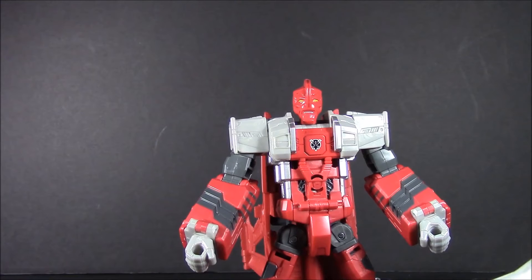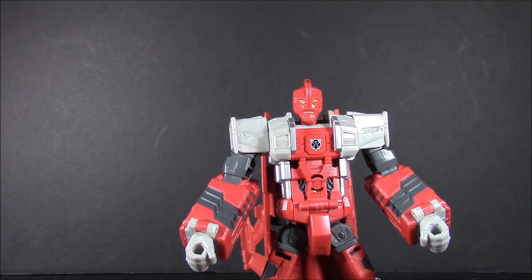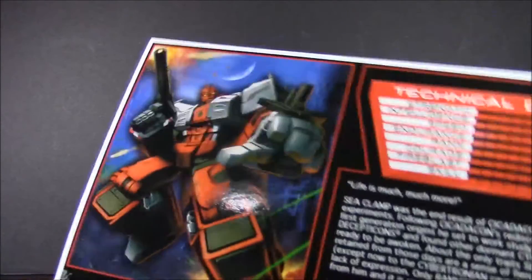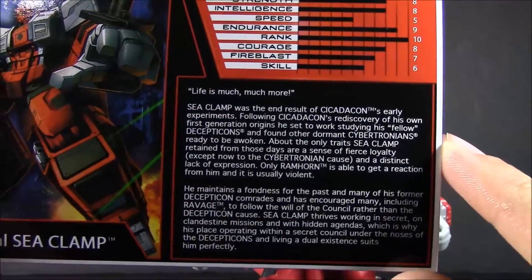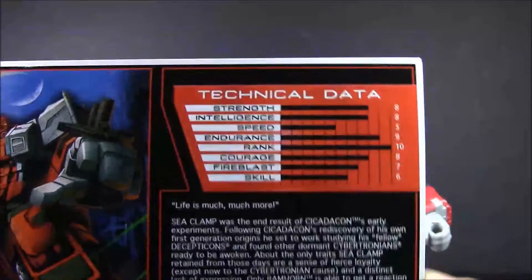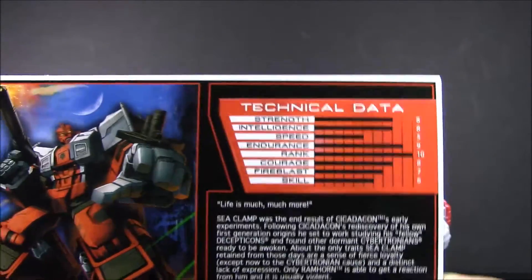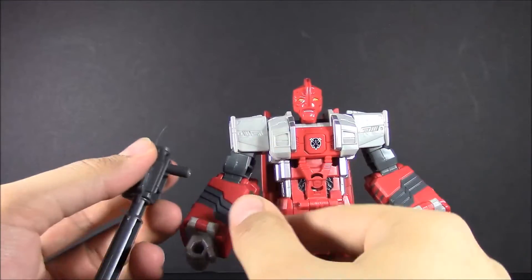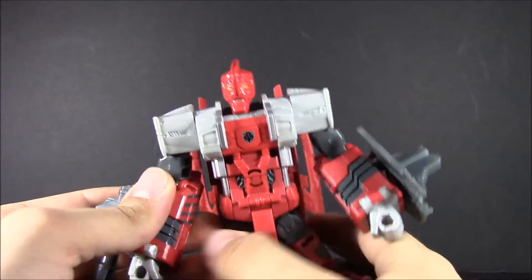We've got the file card — I'll go ahead and take it out of the plastic. There's the bio card, very much like the other cards for the Commander Wars, except now you've got the bio on the side. There are the stats — very, very high rank and pretty good endurance too. Let's go ahead and get him armed up, mounting the gun on the side, and there we go.